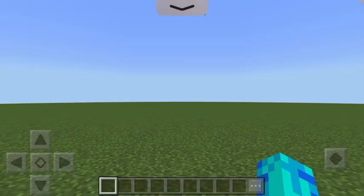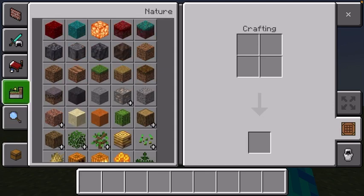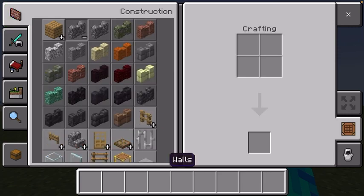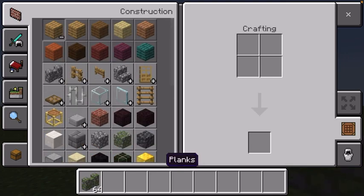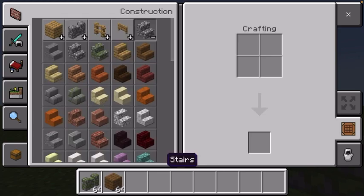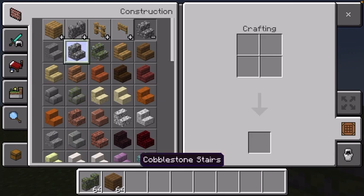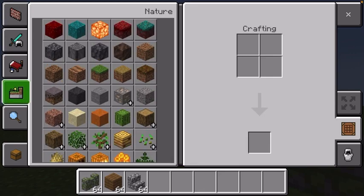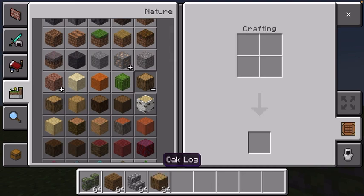Sometimes I forget this. Alright, so what blocks do we need for this build? We would need cobblestone wall, we would need whatever that plank is called, and we need just normal stone. And over here we're going to need wood.